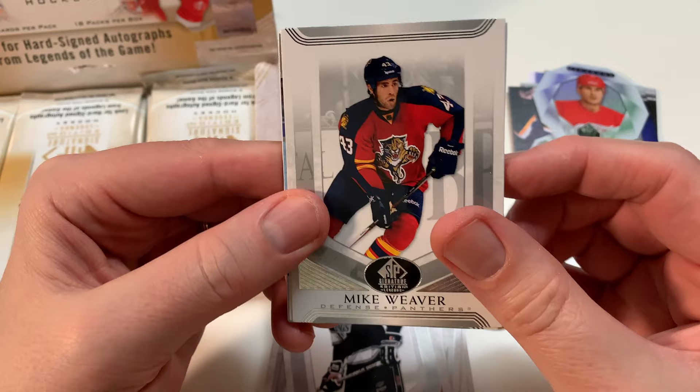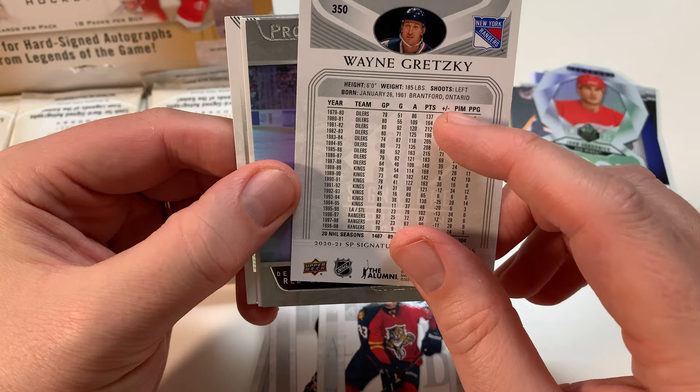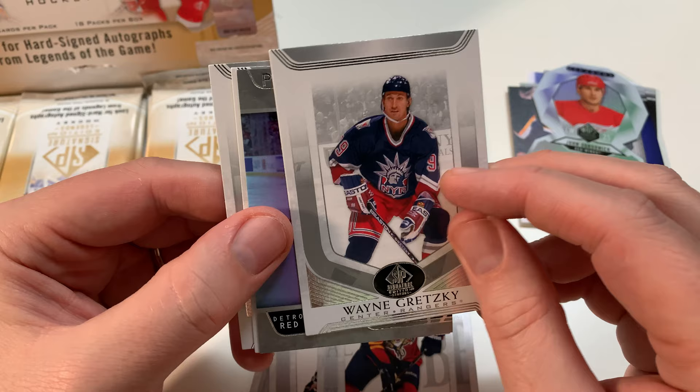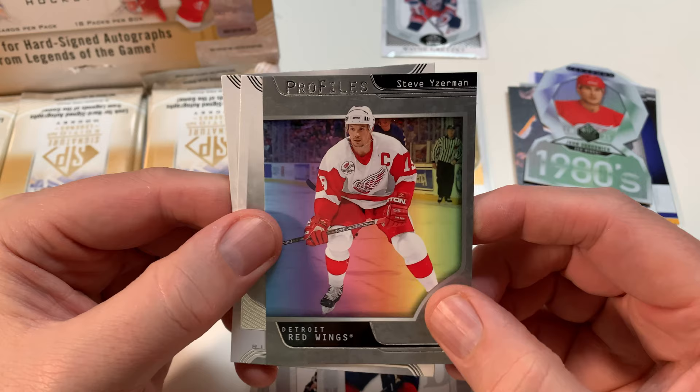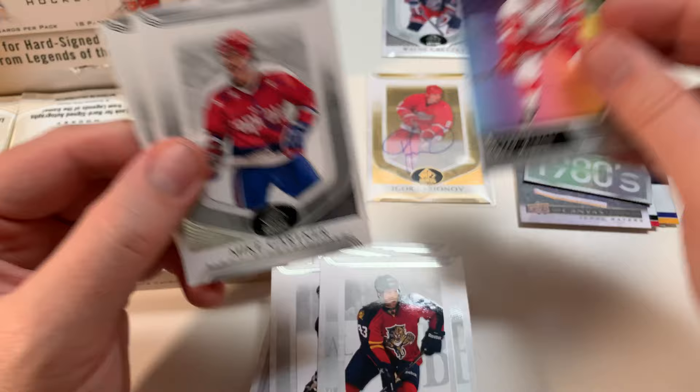Mike Weaver - he played Montreal one year, yeah, Canadiens. Wayne Gretzky - neck of that man - when he played with the Rangers. Full career stats for Wayne Gretzky, look at that - I'm gonna keep that card, I love Wayne Gretzky. Yzerman Profiles - look at that, that's a gorgeous card, man. Number 19, really nice card. There's a scratch here - what's that? A redemption? I don't know what that is but that's pretty cool.